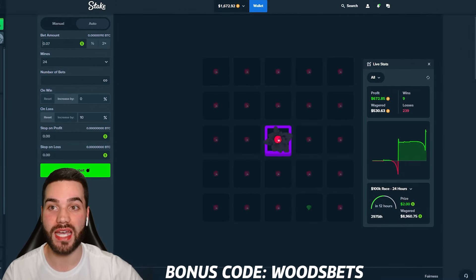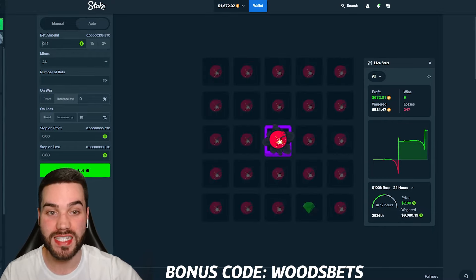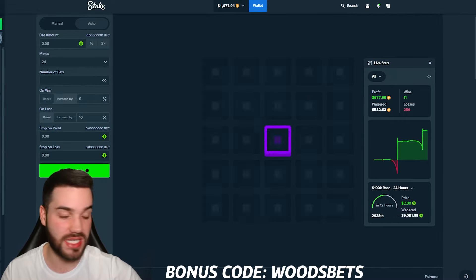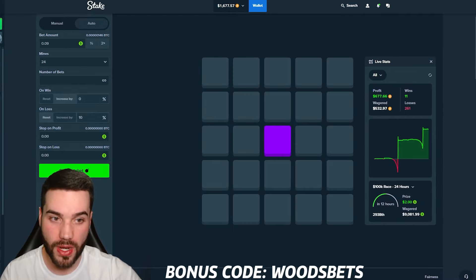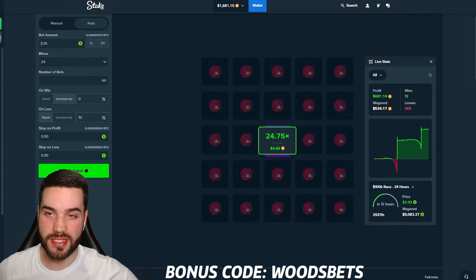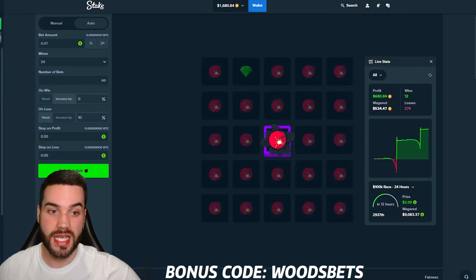$16 bet amount and we still had $1,300 in the balance. We still had so much more we could have lost and still been completely fine. $672 profit. This is the only strategy I've ever seen where you profit more than you've wagered. Right now we have $676 profit with only $500 wagered — I personally have never ever seen anything like that. We're about halfway through around 280 bets. $0.16 bet amount, nothing crazy. With $1,600 in the balance, we probably could have lost another $60 or $70 more in a row and been completely fine.